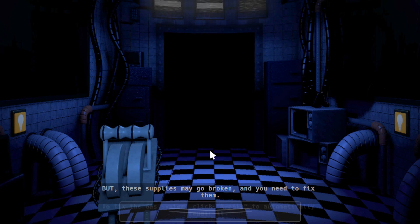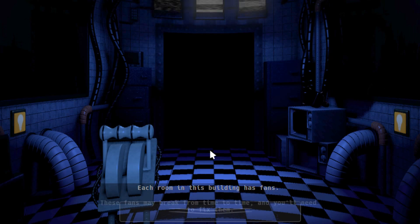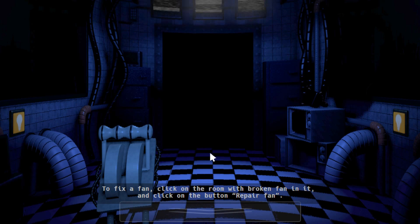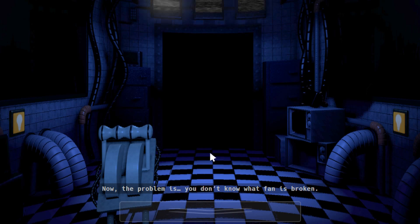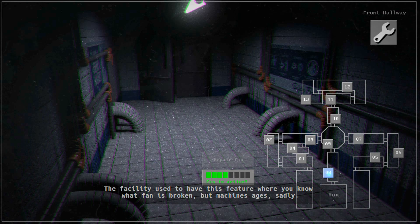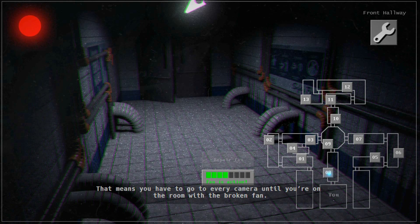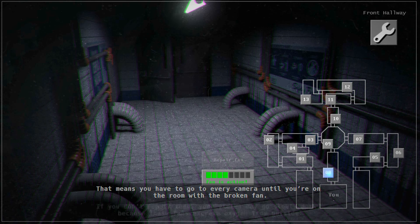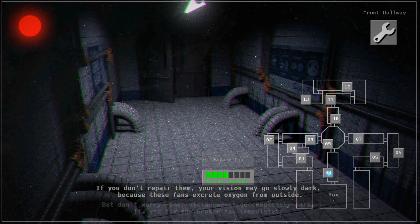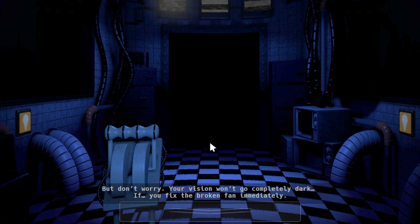But these supplies may go broken and you'll need to fix them. To fix the gas system, click repair to automatically repair it. Now you may notice these spinning fans on the screen. Each room in this building has fans. These fans may break from time to time and you'll need to fix them. To fix a fan, click on the room with the broken fan and click the button repair fan. The problem is you won't know which fan is broken — the facility used to have that feature, but machines age. That means you have to go to every camera until you find the room with the broken fan. If you don't repair them, your vision may go slowly dark because these fans bring oxygen from outside.